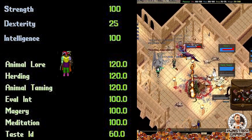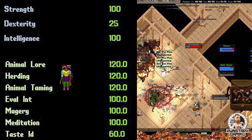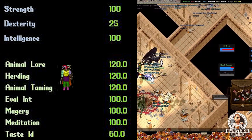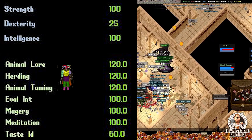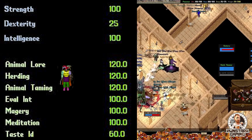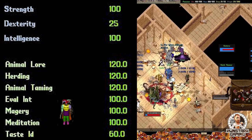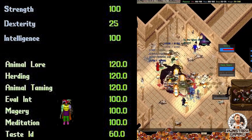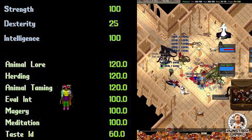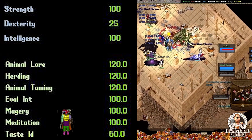Then we're gonna go ahead and go with 120 Herding. The reason I like 120 Herding is because that's more pet damage, and we're a tamer so we want our pets to do more damage. 100 Magery so we can cast any spell and they're gonna do the maximum amount of effectiveness. Paired with that, 100 Eval and 100 Meditation.